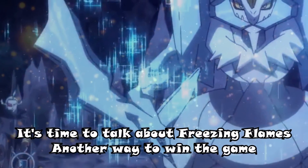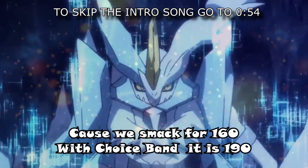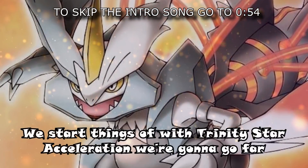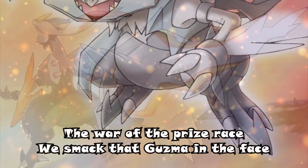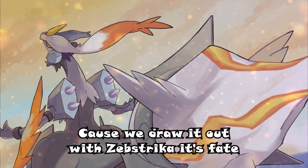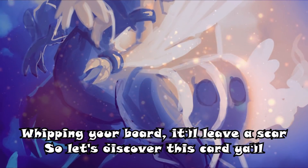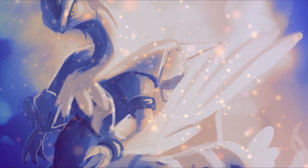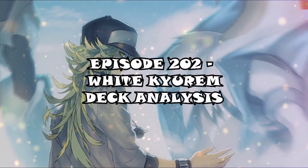It's time to talk about freezing flames, another way to end the game. With wacky run we will remain on top — it's insane. We smack for 160, with Choice Band it is 190. Combined with the Shrine of Punishment it's getting crazy. We start things off with a Trinity Star, acceleration, we're gonna go far. We wish for bait and we're slamming attacks to win the war. Boom — episode 202, White Kyurem.